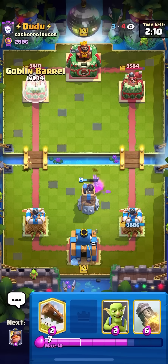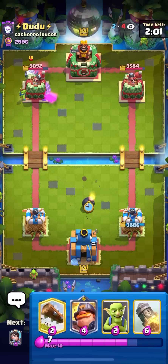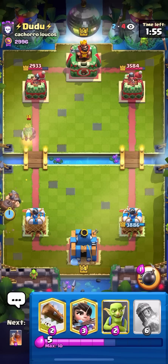I'll just go for my Goblin Barrel here on the left. I think he'll just Zap it — he could also Pump in the middle and ignore it, probably just Zap. Okay, he goes for the Ghost — that was a good Ghost. Forgot that he had that in cycle. So I'm just going to go for my Mighty Miner here on the Royal Ghost, and then he has to defend it still. So he goes for Pump.